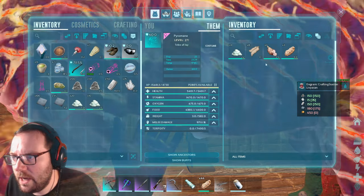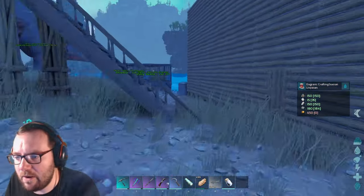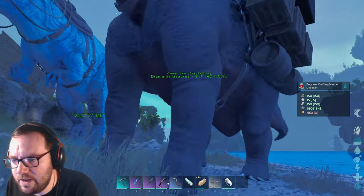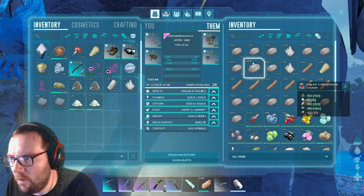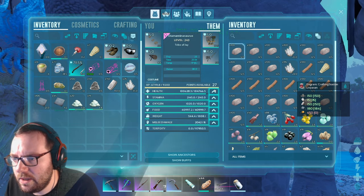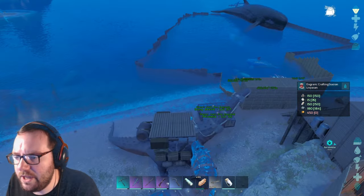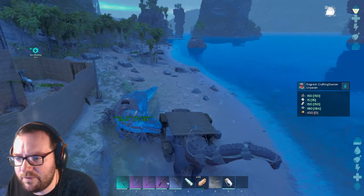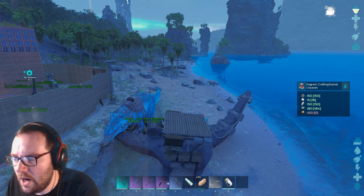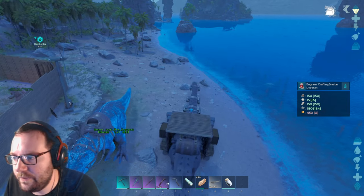Cementing paste looks taken care of. We have nine organic polymer - just enough. All we need now is spark powder, so we just need some flint. Diamantinosaur, do you have any flint? No, but we can easily get some. We can always get it from the Dunkelosteus. Let's build this crafting station.